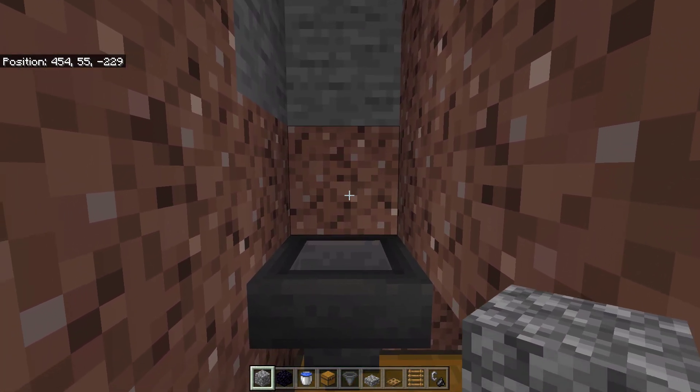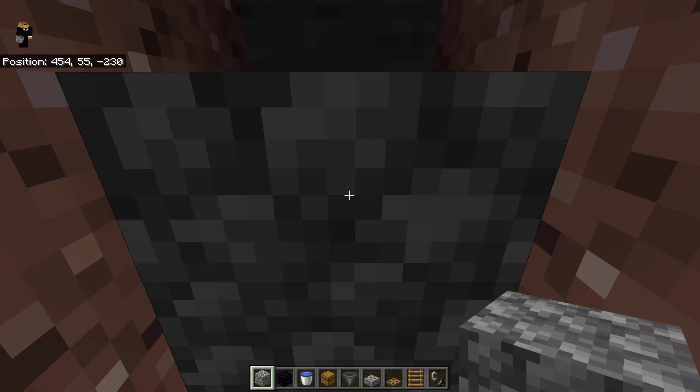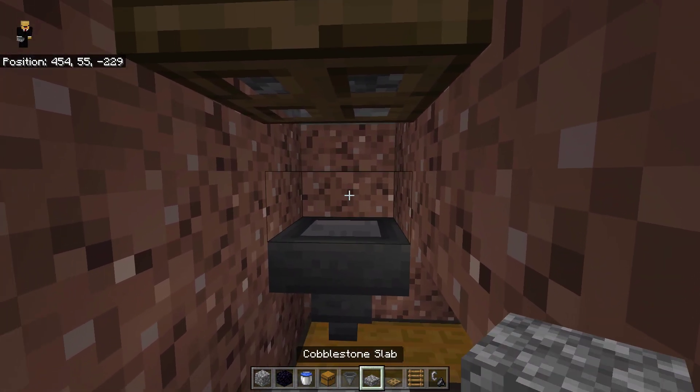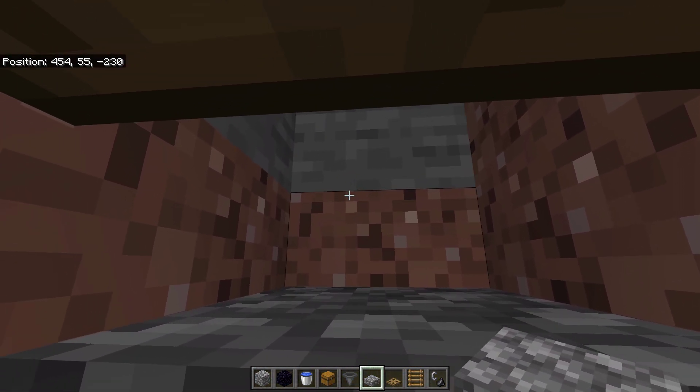Next, for the killing area, make sure you place a block over here, a trapdoor here, and a slab on top of the hopper like this, so the baby pigmen can't hit you.